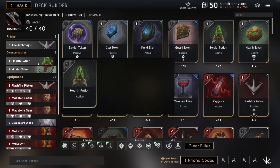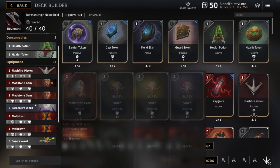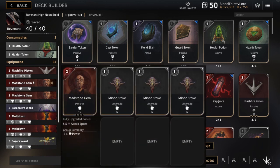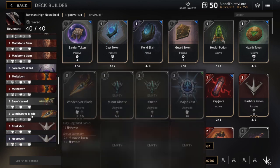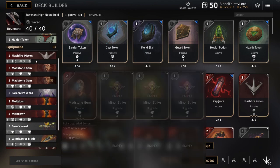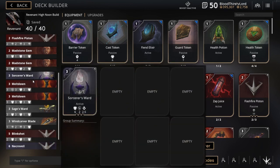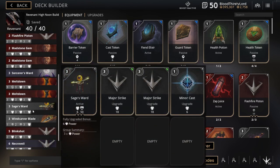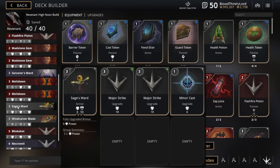So quickly, the build order: starting off with Health Pot and Healer Token, then moving on to early game items — Madstone Gem and Sorcerer's Ward — as much as possible depending on the situation. Then Wing Cover Blade, followed by a Madstone Gem or Flash Fire Piston depending on whether I want more damage or more attack speed. Then Meltdown cards for more damage. Depending on the situation, I can pick up Sage Ward, Blink Shot, or Necrovale at any time for the end game build. If I don't like one, I can discard it for another. It's always situational — that's what makes this build so great.